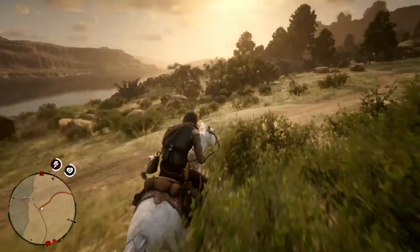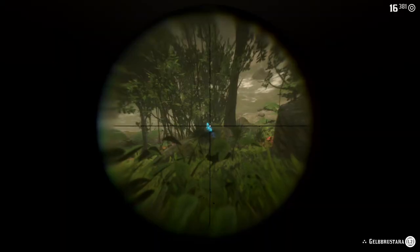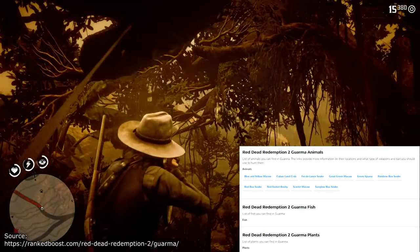The map of Red Dead Redemption 2 already seems pretty big, and it gets even bigger when you reach Chapter 5, which takes place on a tropical island of Cuba named Guarma. On this island, you can't find any interesting fish or plants, but a few animals.